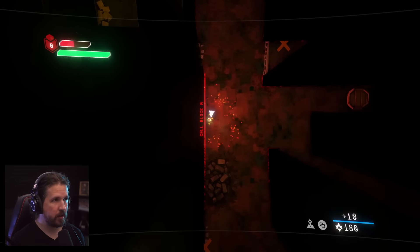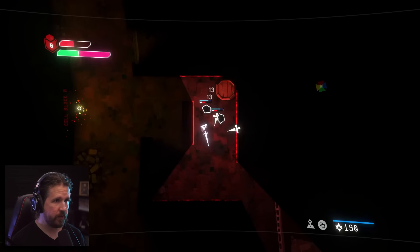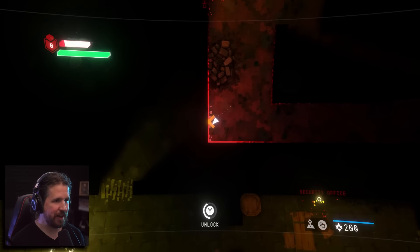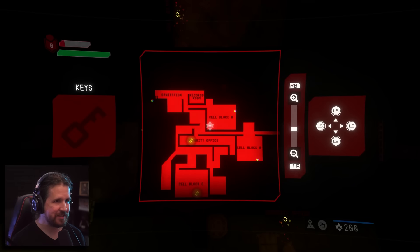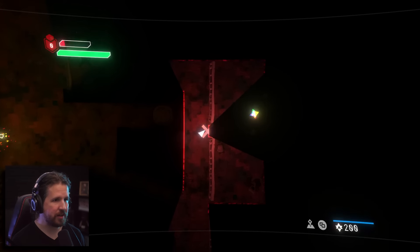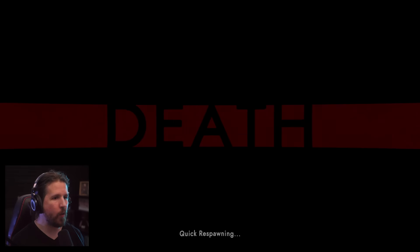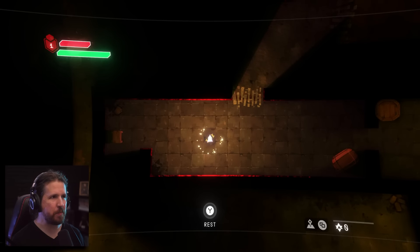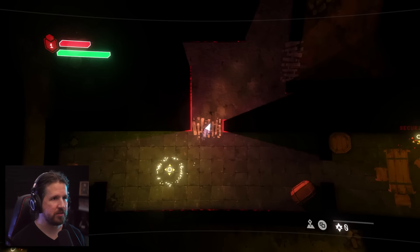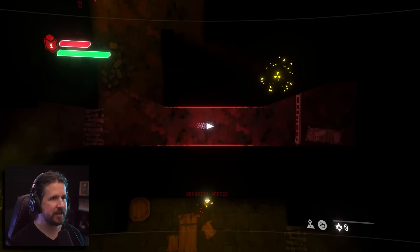Here we are in Cell Block A. Ow! We are really close to dying. I live life on the edge. We're still in Cell Block A — this unlocks right here. Oh my gosh! I got ganged up on! Now look — our souls are over here, but we did unlock this. So we can sneak past and get them back.